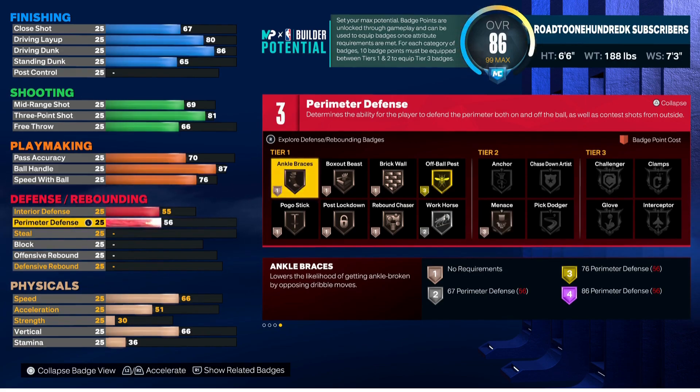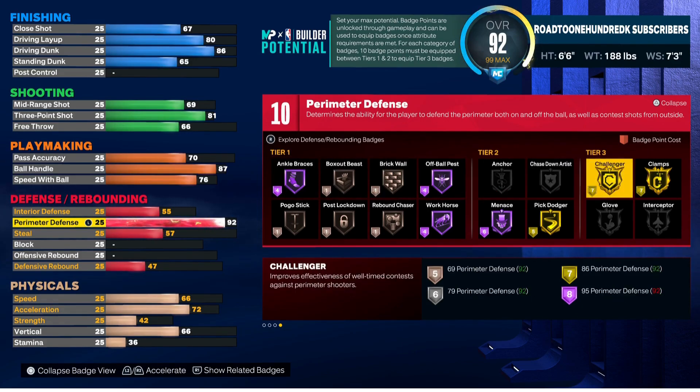For interior defense, we're going to take that to 55 — nothing to talk about there. Perimeter defense is 92, which does give us Gold Clamps as you can see, so you will be able to slow people down on the perimeter. That's very important when creating these builds — in my opinion you shouldn't be able to get certain animations without having the attributes to back them up.